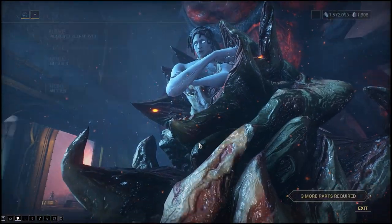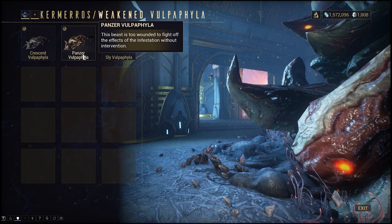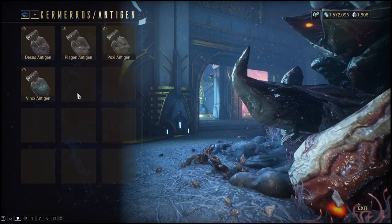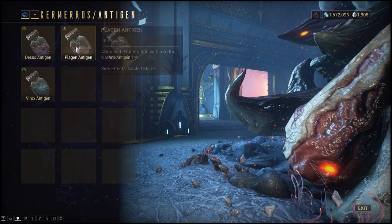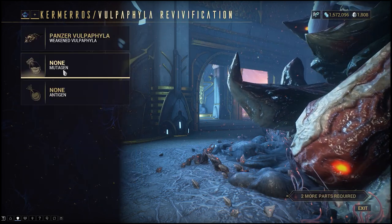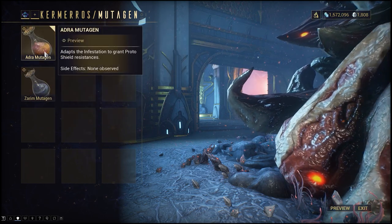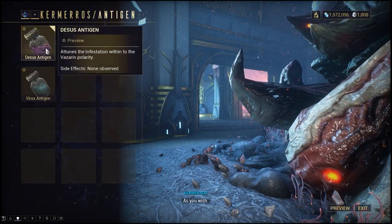Once you've done that, get back to Son in the Necrolisk and you'll need to combine the weakened capture with Antigens and Mutagens. Antigens will impact the innate polarities that come with your pet — ultimately almost none of these are useless. For Mutagens, they each offer different types of resistances but the differences are negligible, so just choose whichever you want as a cosmetic.